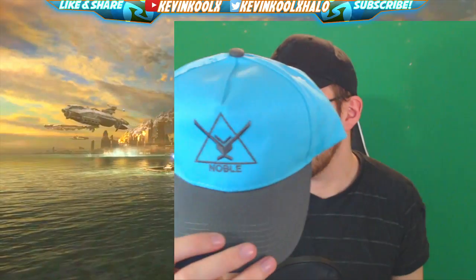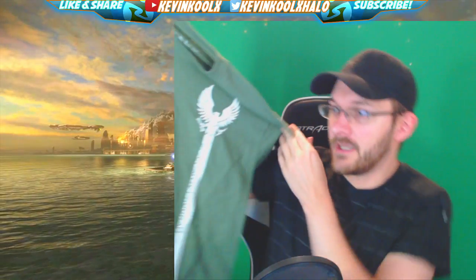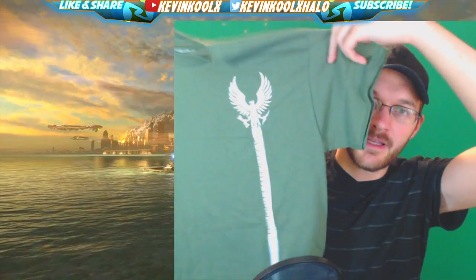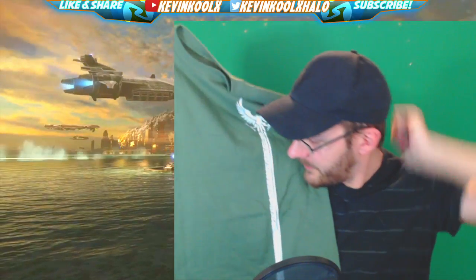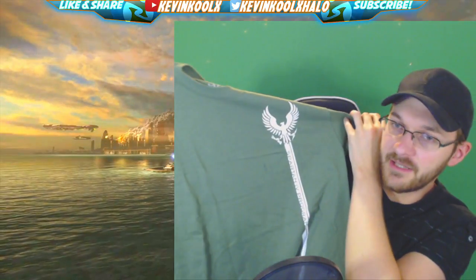The hat is all right — I'd wear it, though not as an everyday thing. I actually got a blacked-out UNSC hat from a previous loot crate and I really like that one a lot; this one is a bit iffy. As usual, you get a shirt with these boxes — this one says 'Spartan 4 Program' on it. It's a green shirt and it actually looks pretty nice. I always like gaming shirts that don't scream 'video game t-shirt' — it looks clean, and knowing it's Halo makes me happy.